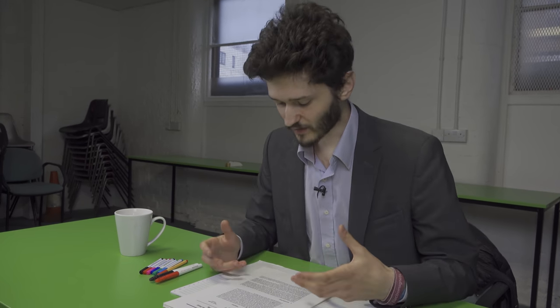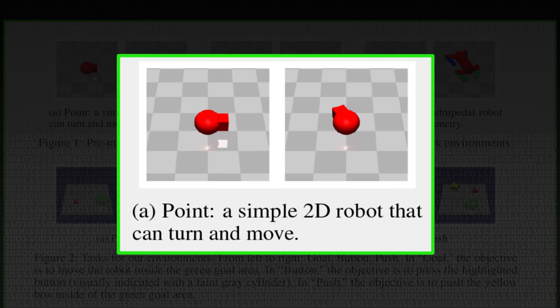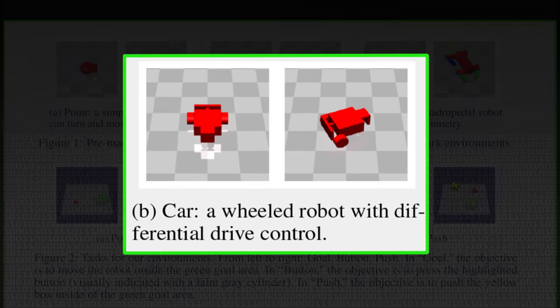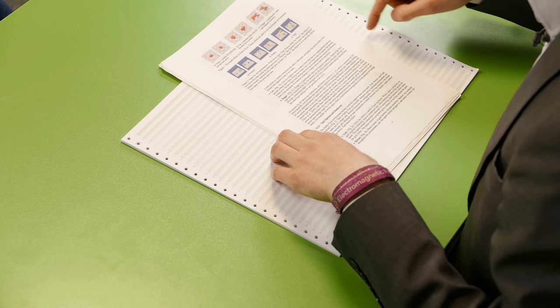So we have these simplified environments that you can test your different approaches. They're fairly straightforward reinforcement learning type setups. You have these simulated robots — there are four of them. You've got Point, which is just a little round robot with a square on the front that can turn and drive around. Car, which has differential drive — you have input to both wheels, sort of tank steering type setup. And you have Doggo — D-O-G-G-O — which is a quadruped that walks around. And then you have a bunch of different environments, which are basically like: you have to go over here and press this button, and when you press the button a different button will light up and you have to press that one, and so on. Or get to this point, or push this box to this point — basic, basic interactions.